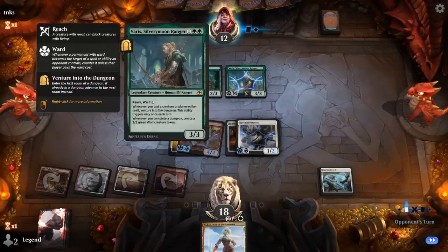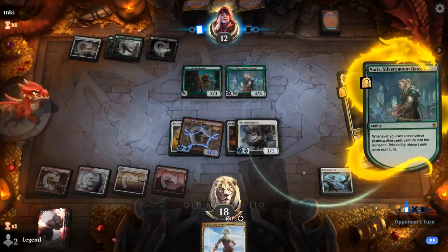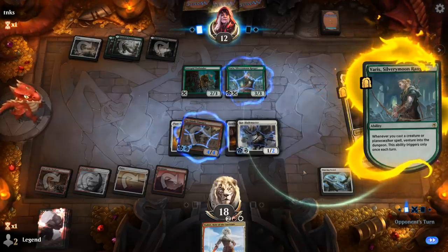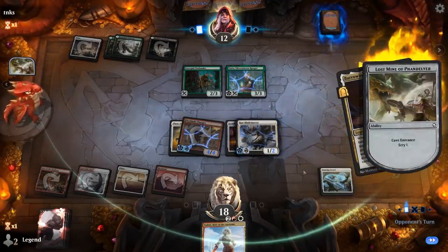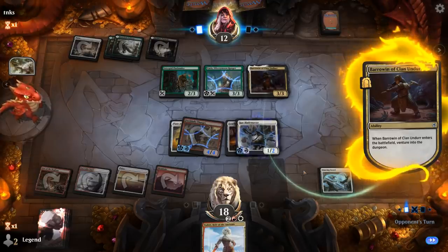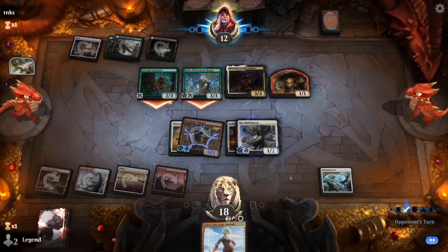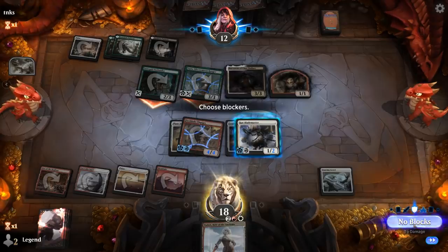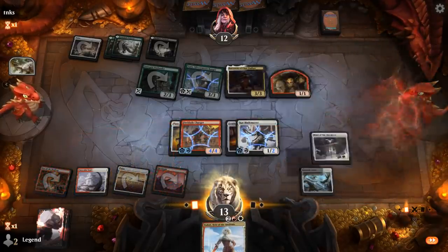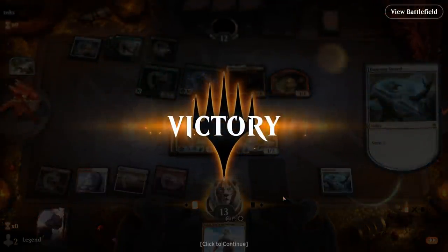Won't be able to kill Varys unless I draw an extra land because of the Ward 1. Barrowin can help them venture. We're in a pretty good spot — our creatures are bigger than the opponent's so they're going to have to start chomping soon. Opponent makes a 1/1 as an extra chump blocker, which makes sense. Maul of the Skyclaves is just game over here — that's 12 in the air. Opponent attacked with both of their Reach creatures. So that was a fast game, on to the next one.